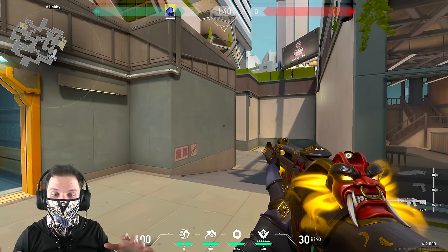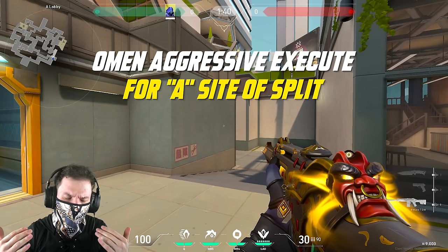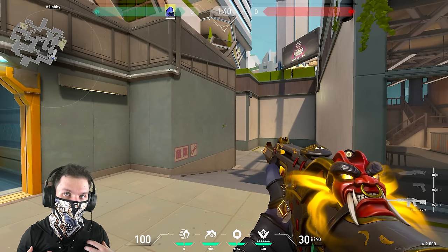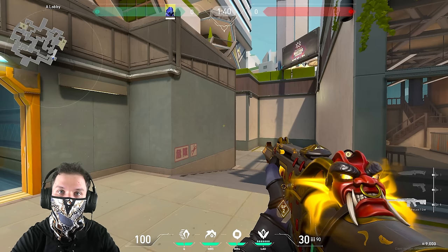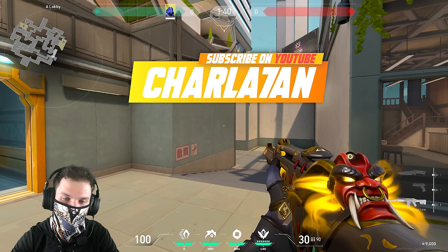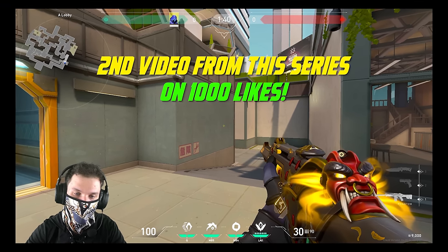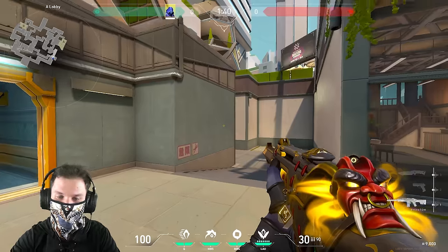Now we are at Split and we are pushing the A site. Our teammates once again are very passive — they don't want to go in. What is one of the best executes you can do yourself to make pressure onto the enemies, execute the A site, and pull your teammates into the bombsite with you? Before we continue, make sure to hit that subscribe button and turn your notifications on. When this video reaches 1000 likes I'm going to share the second part of this series — and down in the comments please tell me whether you want to see Jett, Omen, or Chamber strategies in the next video.